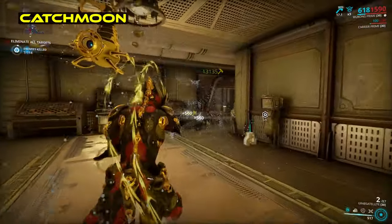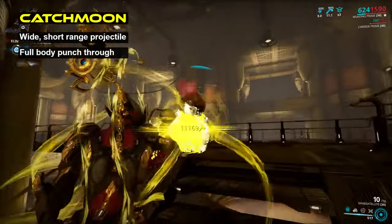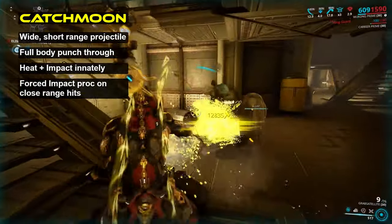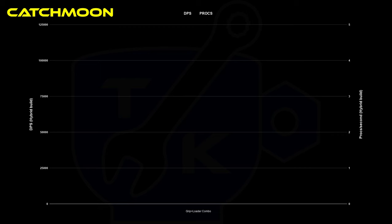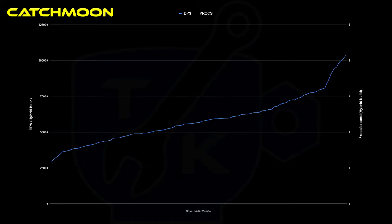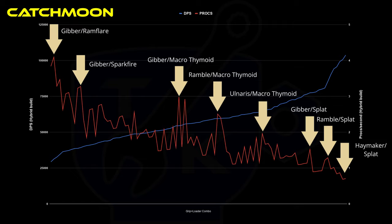First up, the Catchmoon. In its secondary form, the Catchmoon fires a short range projectile with full body punch through, utilising innate heat and impact damage with forced impact procs at close range. What it lacks in range or slash, it makes up for in pure damage numbers. In this graph we have every combination of grip and loader using a typical hybrid build for a comparison, showing single target DPS vs single target status procs per second. I've sorted the combinations by DPS to allow us to easily spot the peaks where the trade-off for damage vs status is at its best — all of this taking reloading into account as well.